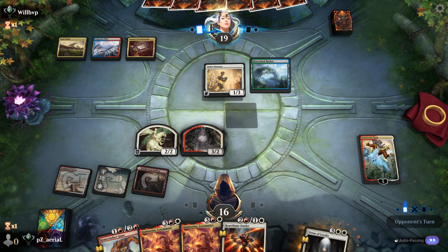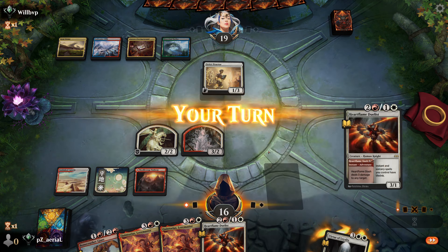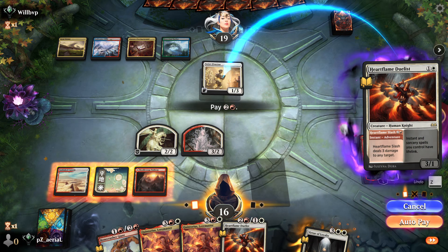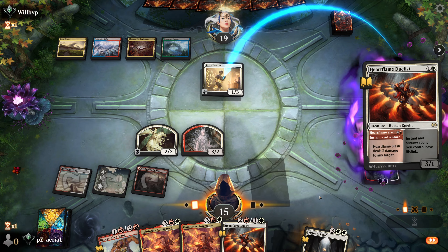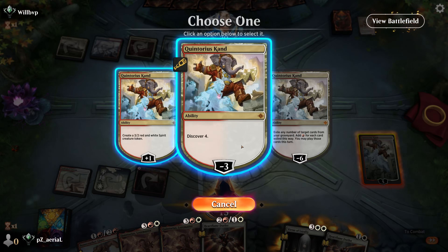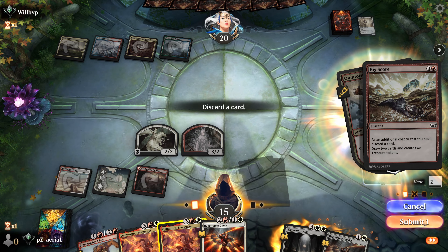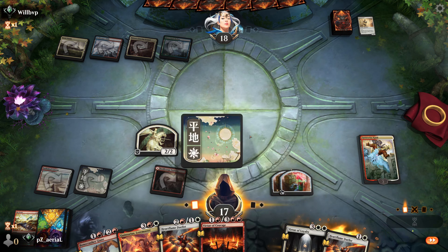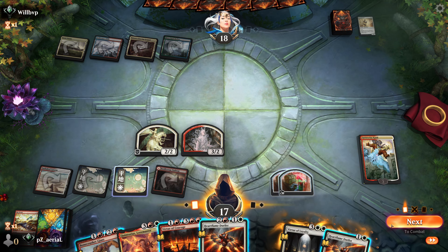They're four colors - they don't cast anything. I try to kill their Strict Proctor - do they have a counter spell? They don't, so we discover for four and get Big Score. We discard one of our duplicate Quintoriuses and cast a spell from exile, triggering Quintorius's drain ability. We draw a land and can deal another three to their face but I'll wait on that. I don't think I need lifelink on my spells just yet.